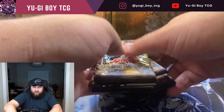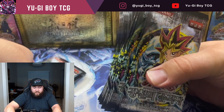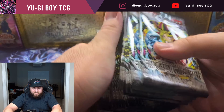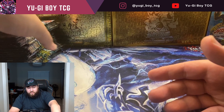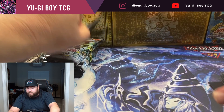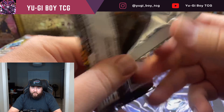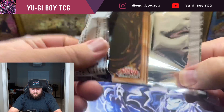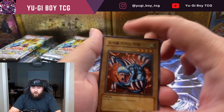I don't really care too much - I have gate guardian in English, two of them. So I'd rather pull thousand dragon, though it'd be cool to have both the English and Korean versions. I'll take either as long as I get a secret rare. I'm really hoping for B Skull - that's my favorite card in this entire set and I have not pulled one yet.